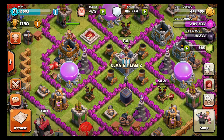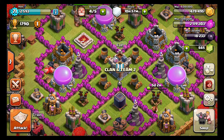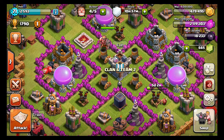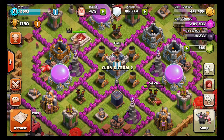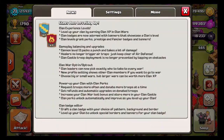Hello guys, welcome to a new Clash of Clans video. Today we're going over the new update in Clash of Clans. This update didn't include any major things — it's mostly for clan stuff, and there's a new level 13 cannon. Let's read what it says.